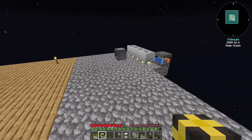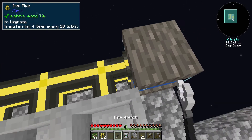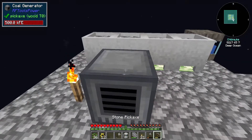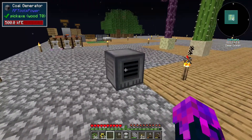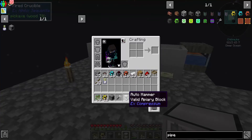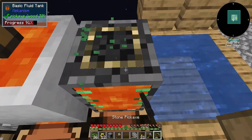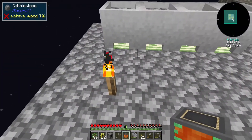Now I just need to connect my item pipes right along here and then put it like this, and you can see it's putting cobblestone in slowly but surely - and yeah it's keeping up quite fine. Let me move you for now - it does store the power, right? If I remove it - oh it does, nice.